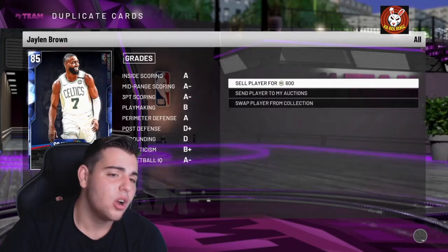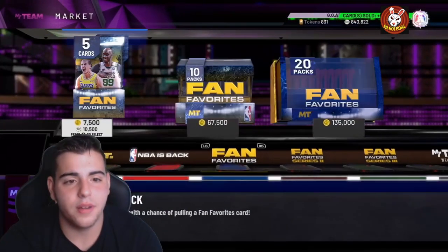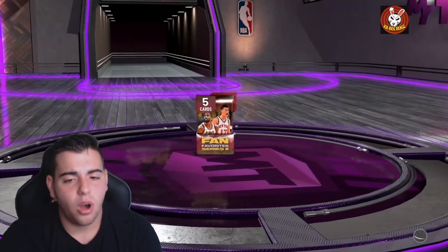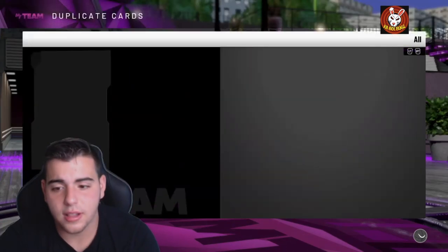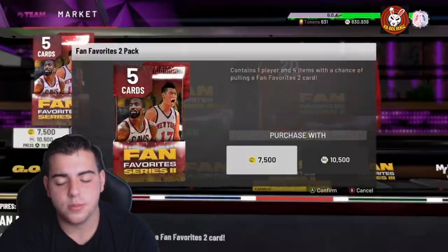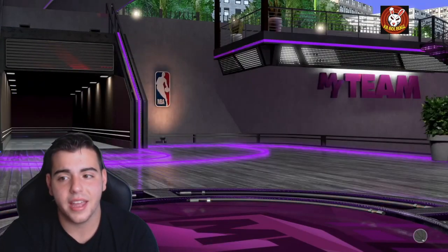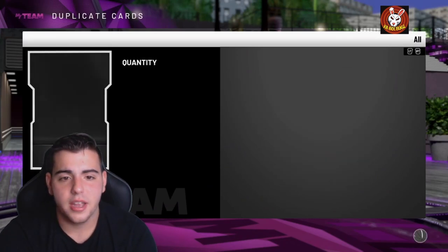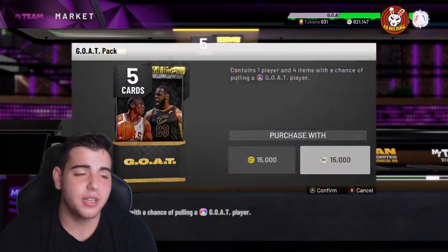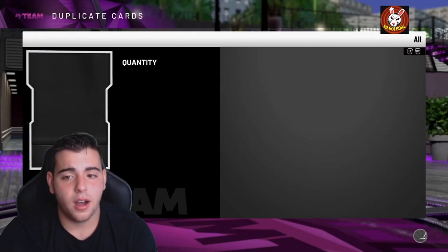We were spamming these packs like crazy, to be honest. The luck and the odds on these packs are not good whatsoever — they're really really bad. The one good thing about these packs they just released is they're gonna drop token value a lot. Cam Reddish is going for around 10K to 12,500 MT right now — he's a great budget baller, very underrated card with mad badges.